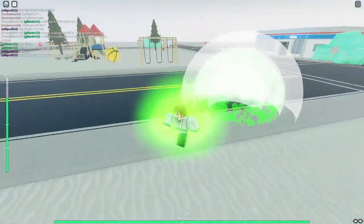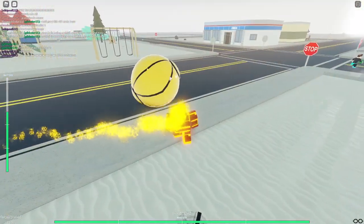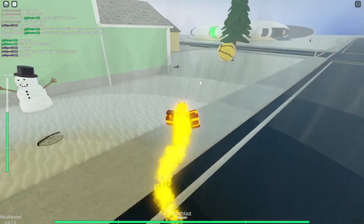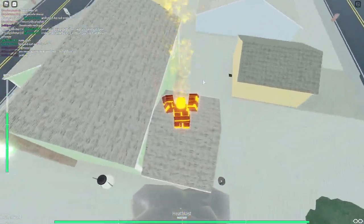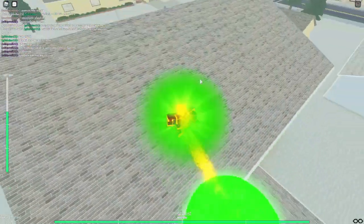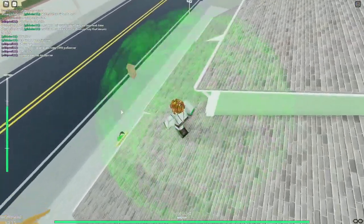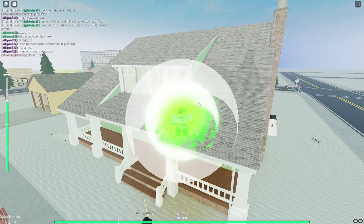And it's Jetblast — Swampfire's worse though. Q does that, you hold E for that, and R to jump off like this. And I find more with E. Oh, I died again.